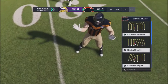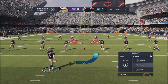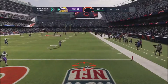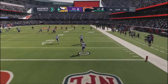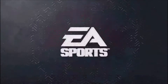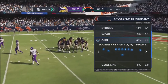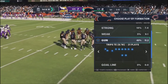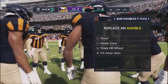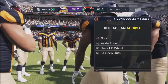I'm going to show you this Gun Doubles Y Flex formation and set this up offense only so I can just work on this scheme, not defense. That's one of the best ways to work on a particular scheme and get your reads down — use the offense-only feature in Play Now. We're going to go to the Gun Doubles Y Flex, set up our audibles: Flood at the top, Shark Halfback Wheel, inside zone, and Play Action Deep Outs. Out of the huddle we're calling Y Sail.